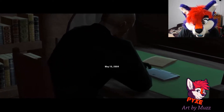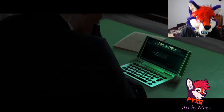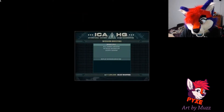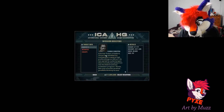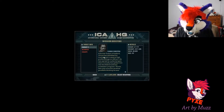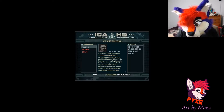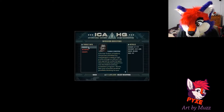ICA headquarters - hello Agent 47, welcome to ICA. Today we're sending you down to the other end of the state. The target's a gangster by the name of Vinnie Sinistra - he's in witness protection, a crime lord. Vinnie has admitted his involvement in several high-profile killings in the U.S. We also have to retrieve a microfilm concealed in a piece of jewelry.